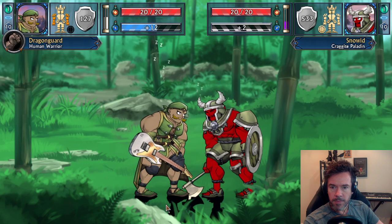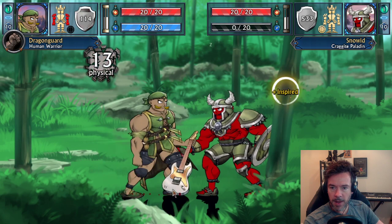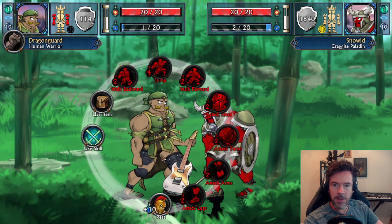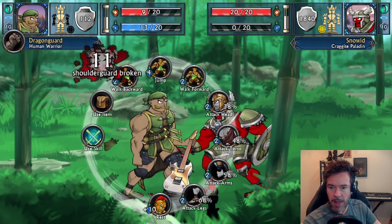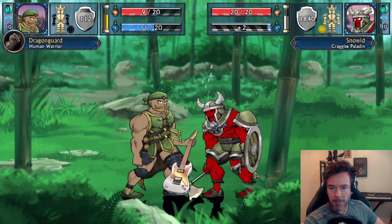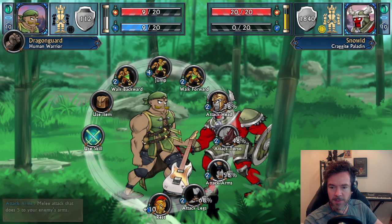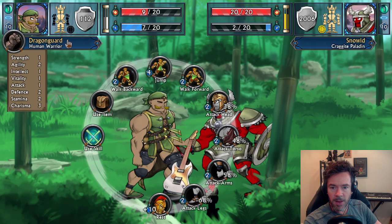After fully resting, let's try the Power Chord — that did 19 sonic damage! That's a nice ranged attack with unlimited ammo. Of course you can also attack them over the head with the guitar in melee if you want — though he parried that.